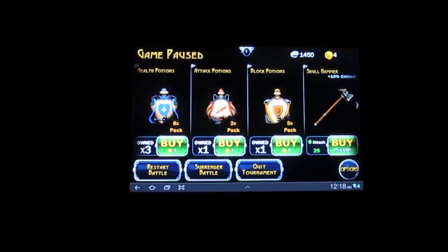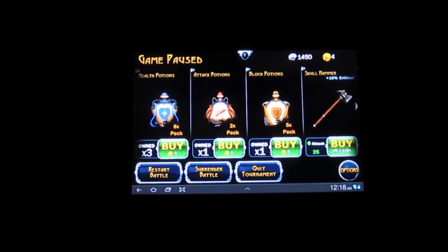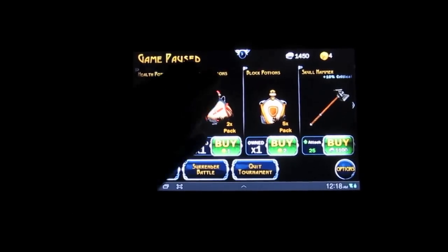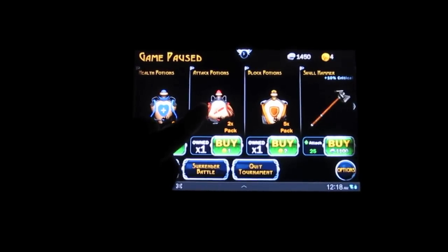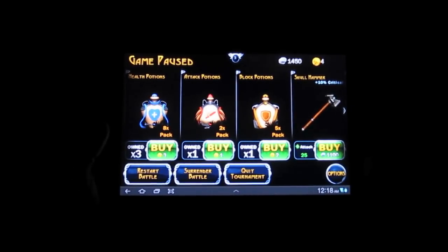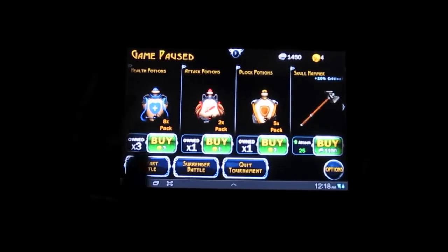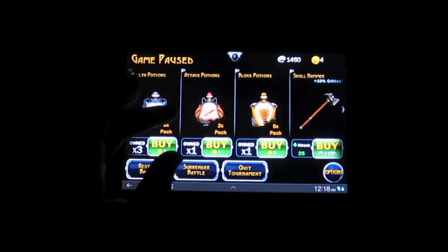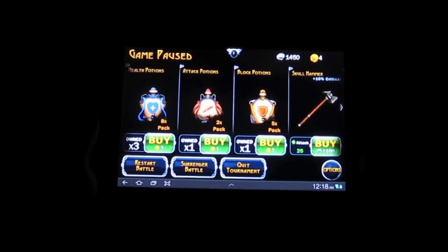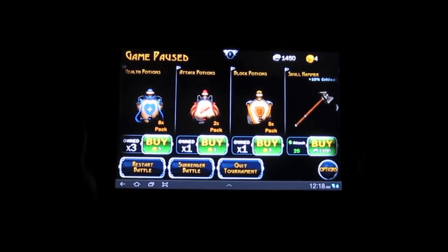There are potions you can use. One is a health potion which will give you your full health bar back. This is very important because it's five battles with one health bar, so if you've been attacked a lot you'll want to use those. The attack potion is really good if you have a blade you haven't upgraded for a while, because it'll instantly double your attack — but only for a period of time, so make sure you use it when it counts. And there's a block potion which is useless in the game. Blocks are the worst part of the game; I never recommend using them.